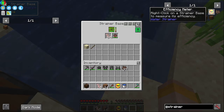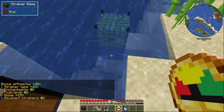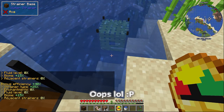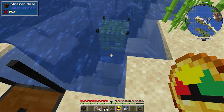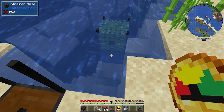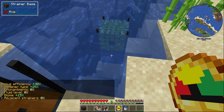There's an efficiency meter — you can right click on a strainer base to measure its efficiency. On this one we've got a bonus efficiency of 40%: strainer type is giving 25%, enchantments giving none, fluid level giving none, and the biome is giving 15%. Being in a deep ocean biome gives a 10% bonus, a beach biome gives 15%, and a river biome gives 20%. Being below a flowing water block rather than a source block gives another 10% bonus, and each block further away from the flowing water block gives a 3% penalty.